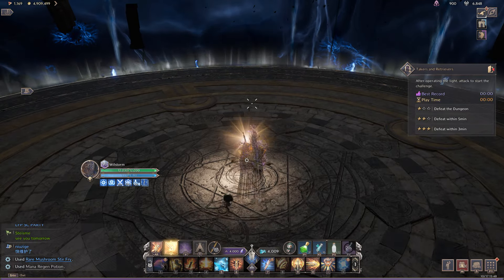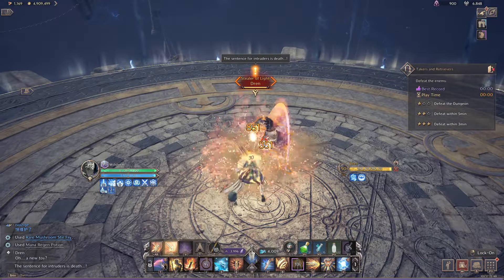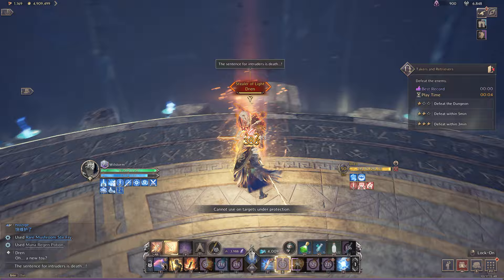G'day everyone. Takers and Retrievers is the easiest Gate of Infinity boss we've had so far, but there are a few things to be aware of in the intermission phase, which I'll go over for those of you who might be struggling a little bit.